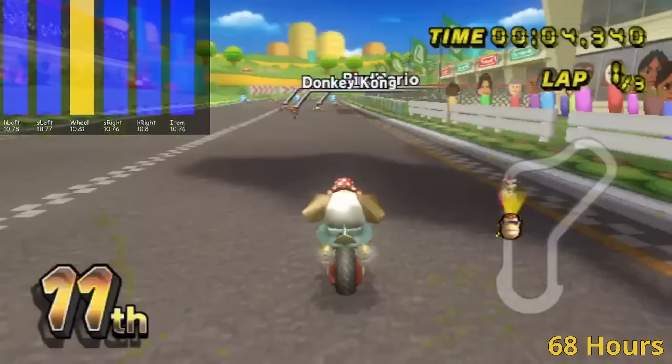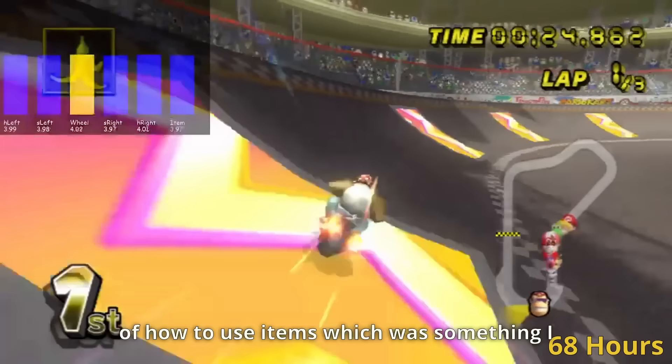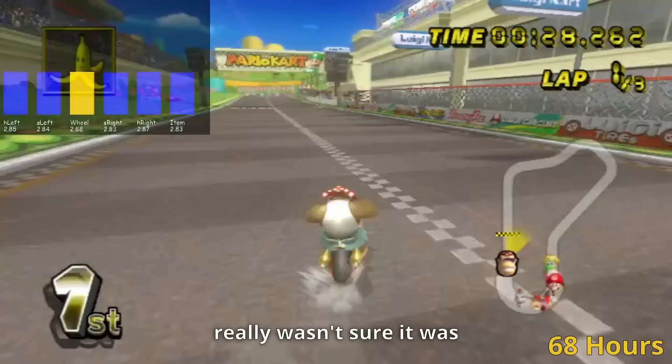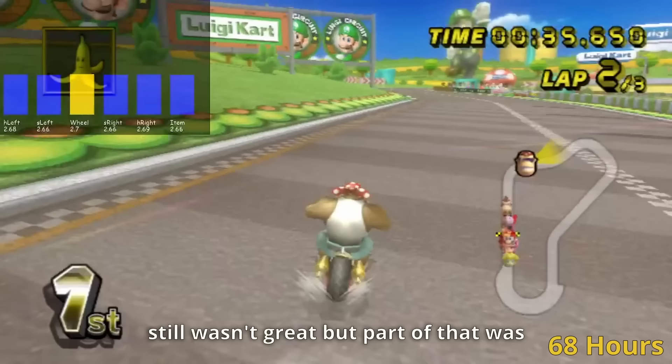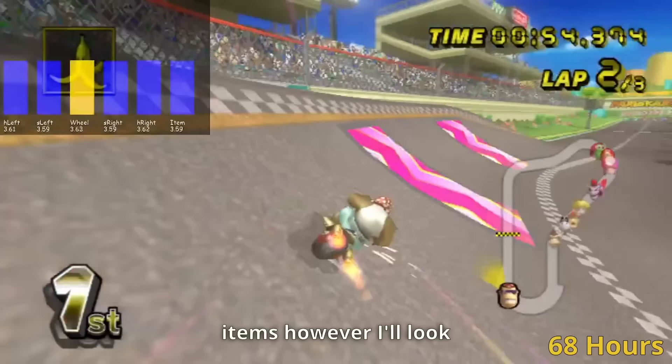Here we are at last with the very final AI, with a full 68 hours — almost 3 full days — of training. I was really happy with how this turned out, since the AI even appeared to have some idea of how to use items, which was something I really wasn't sure it was going to pick up. The item usage still wasn't great, and part of that was definitely my fault, since I didn't give the AI a good way to hold items, meaning doing something like blocking shells with bananas wasn't really possible. Maybe in another video I'll look to give the AI a better set of controls so it doesn't have to deal with such human handicaps.